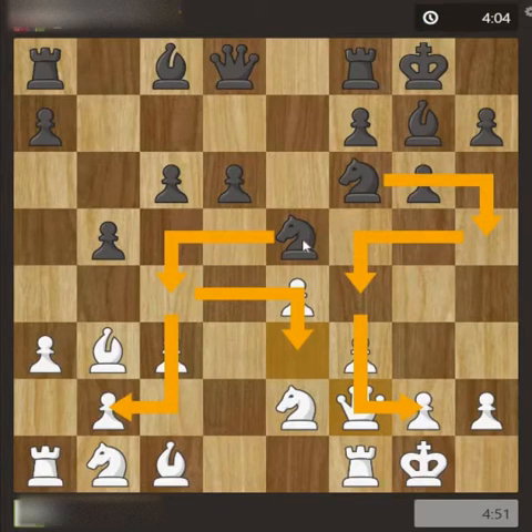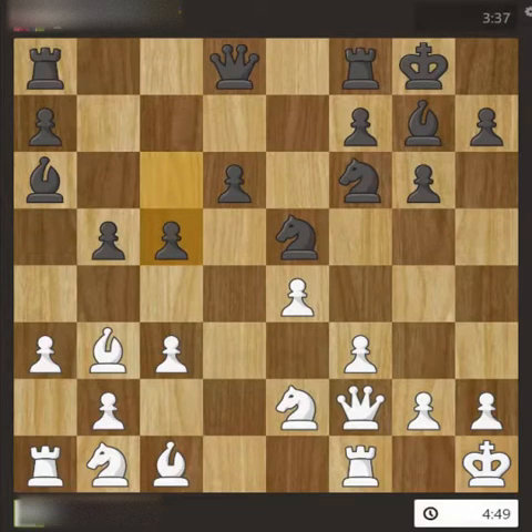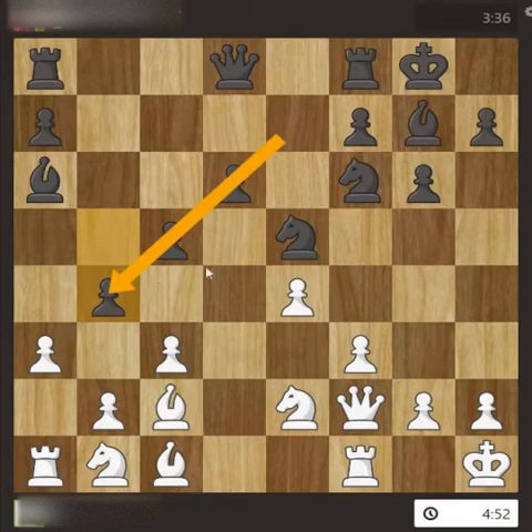We always have to see where the knight will have an attack. The next move was the bishop, and the pawn moved. I moved the bishop because in the next step it would have been forced, so I moved it here. Then the pawn moved.